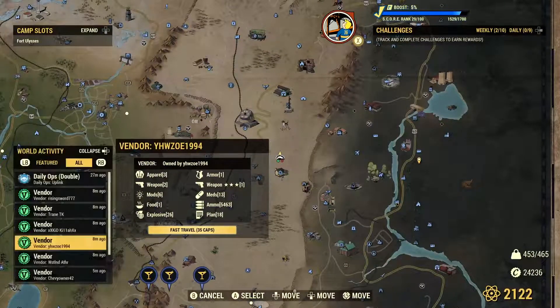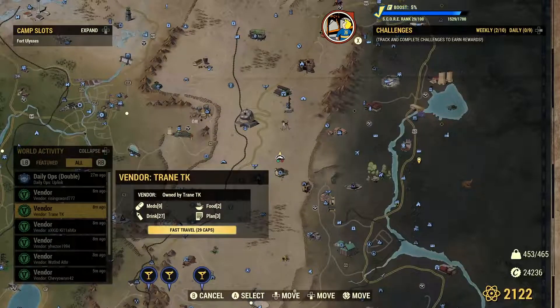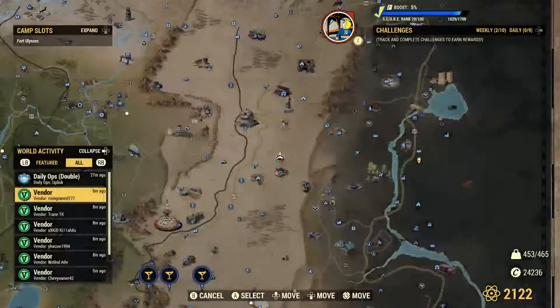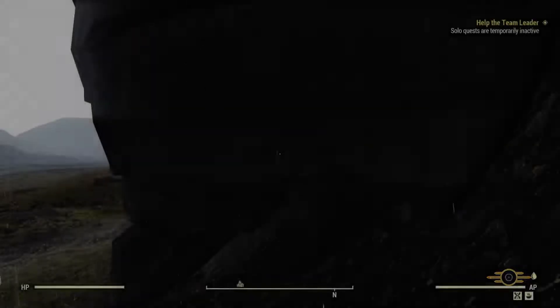Whatever this guy's got — explosives, plans, 18. Nah, I'm good on that. Kid Killa — nah, I'm good on that. 21 apparel, let's check it out. Rising sword — I'm hoping to find the aquarium TV plan. That's what I'm looking for.